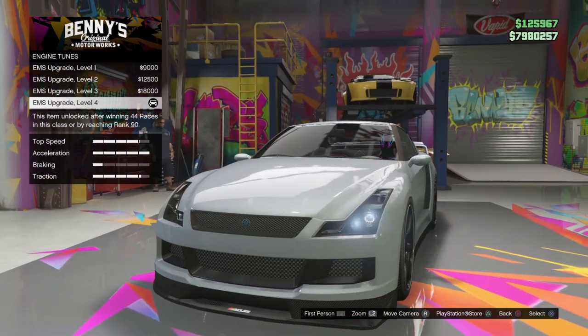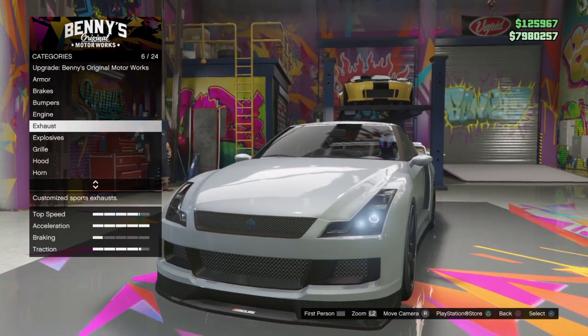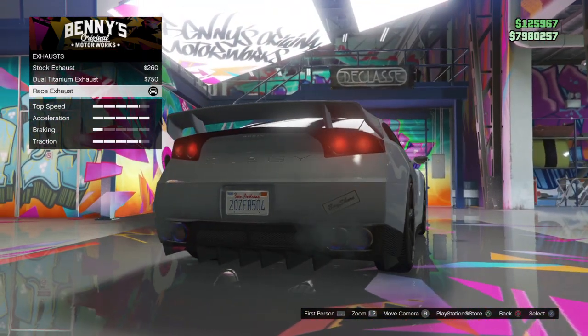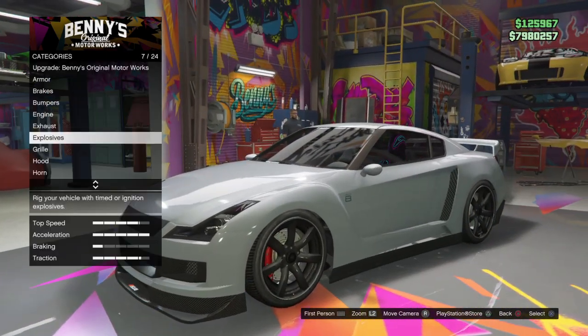For the engine, you're going to go to level 4 upgrade engine, right to the very bottom. For your exhausts, you can get race exhausts. For your exposures, you don't really have to get anything.